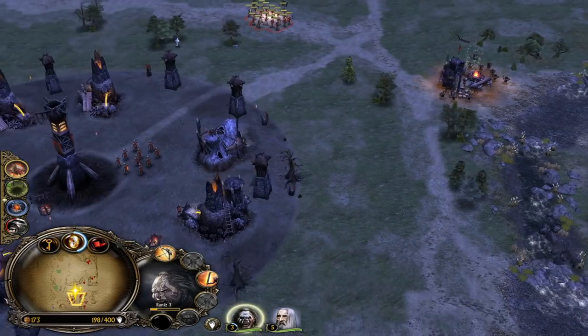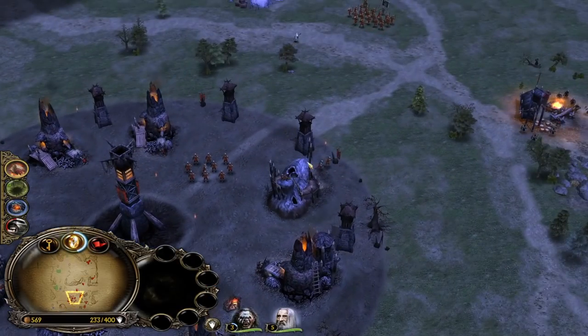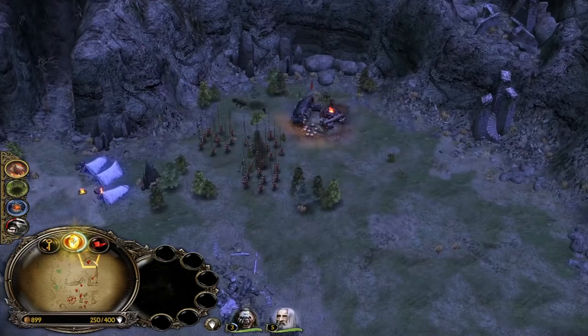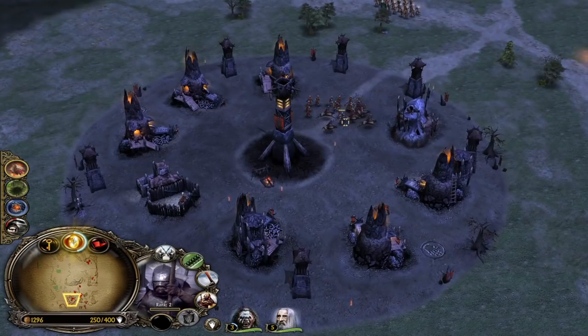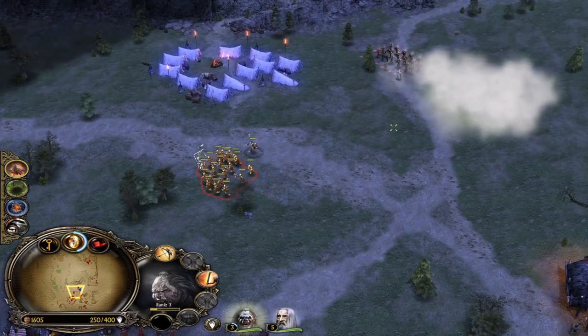We are also able to save one of the combo battalions - that's dope. Let's combine them. We are still a bit poor but we are investing so much money making more units - Wargs, Combos. Oh, he's summoning the Elven Warriors.